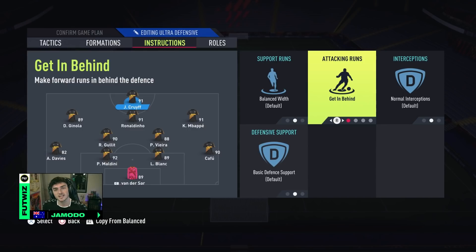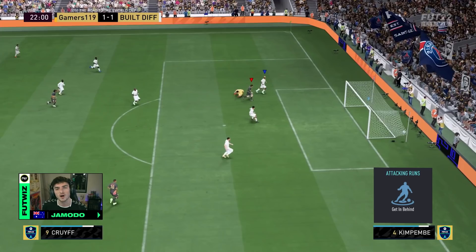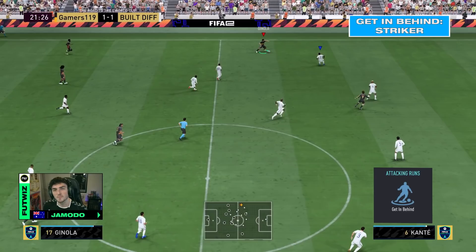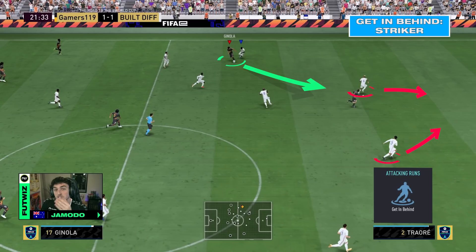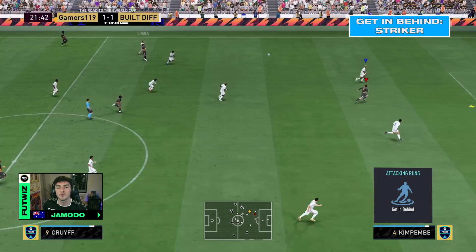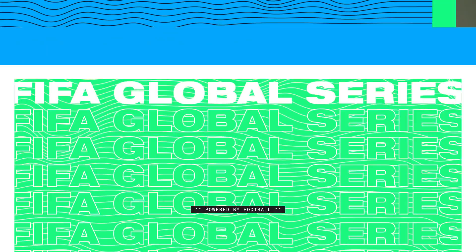Lastly, with my attacking instructions, I'm going to set one on my striker — getting behind. It's not something I usually do; I didn't do it last year in FIFA 21, but I've highlighted it this FIFA. Getting behind on my striker is very useful to find those through balls in behind. As I pick up the ball with my left attacking midfielder, I've already identified where my striker's going to run because I have this instruction set. By this point it's too late for my opponent to try and defend — he's already making that run in behind. A nice little chip-through ball and an easy finish in the end.